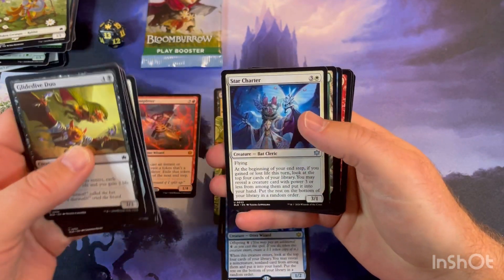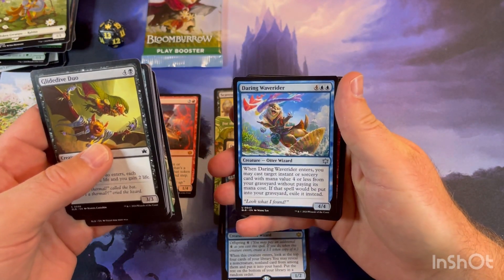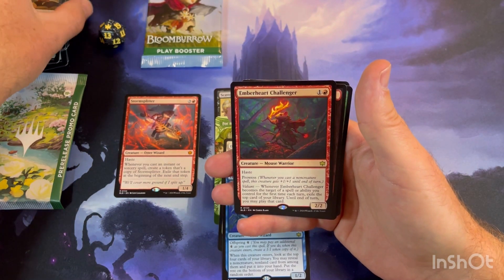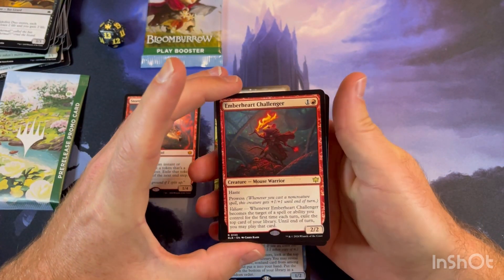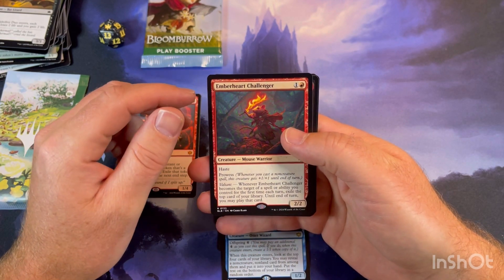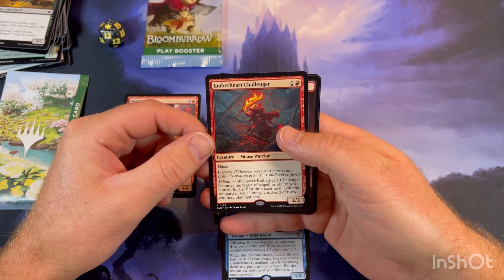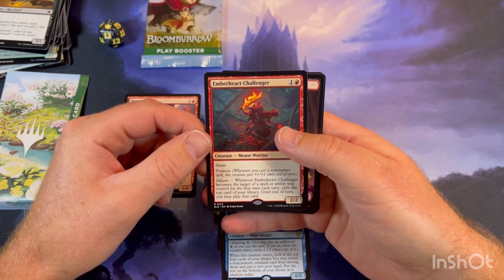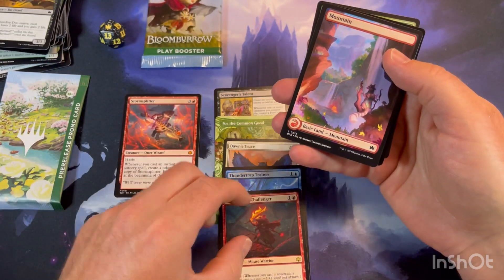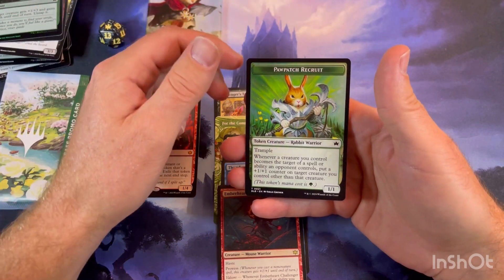Pack five: Two Darkface Village, Star Charter, Hollow Village, Daring Wave Rider, and Emberheart Challenger. This is an awesome card — Mono Red is definitely gonna use this. It's got Haste, Prowess, and Valiant as well. Whenever it gets targeted, you control for the first time each turn: exile the top card of your library — until end of turn you may play that card. Gonna be used a lot in Mono Red. Melton and High Strike in foil, and Haw Patch Recruit.